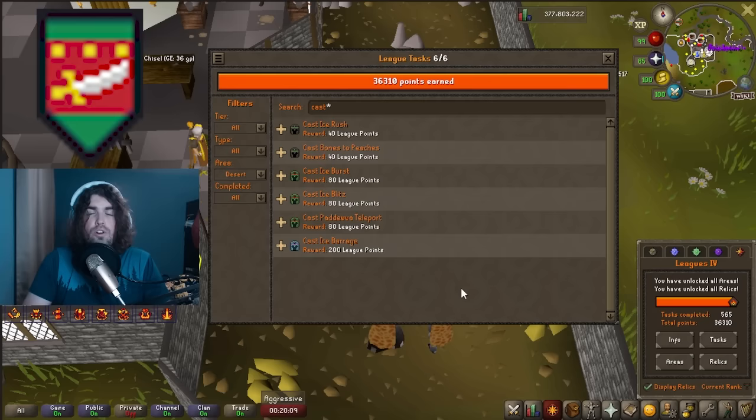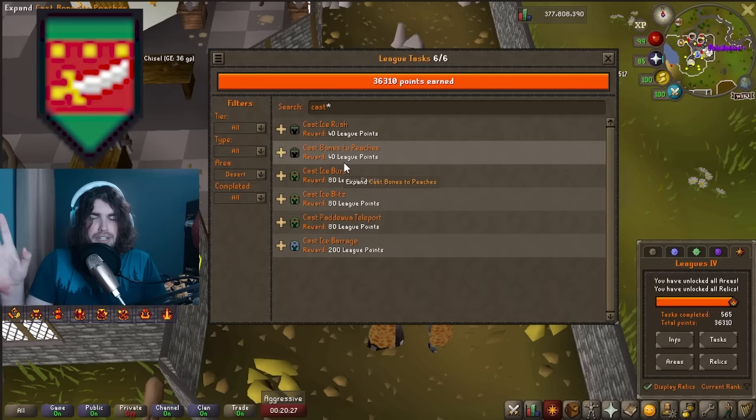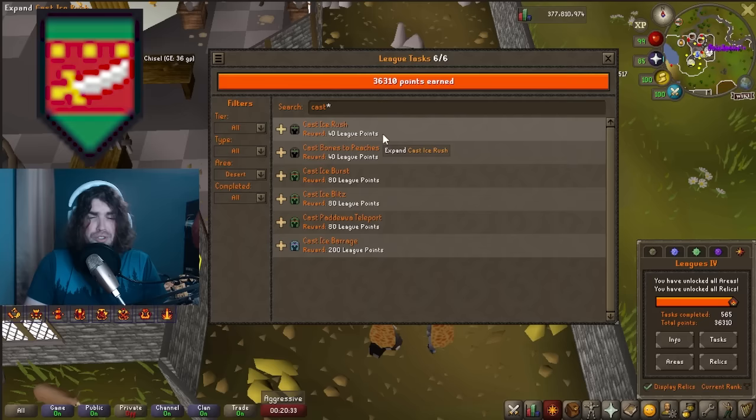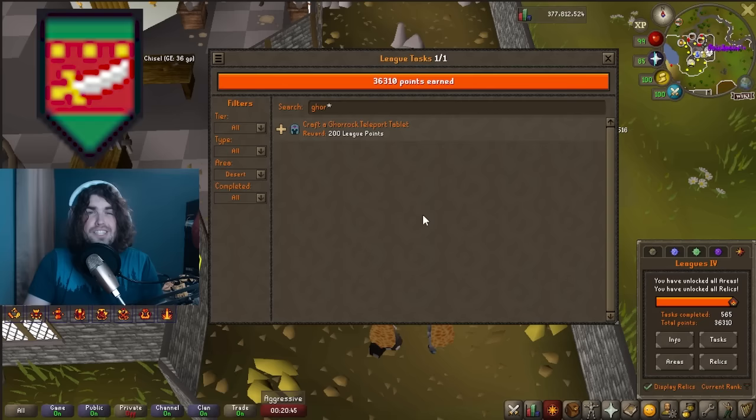The Desert also unlocks the Ancient Spellbook, which has a lot of tasks. Even if you're not using the mage relic, get your Magic level up: Ice Rush, Ice Burst, Ice Blitz, and Ice Barrage are all tasks — Barrage requires 94 Magic for 200 points. The Paddewwa Teleport is 80 points. At 86 Magic you can craft a Gorrak teleport tablet with a piece of soft clay and a few runes, bring it to the Ancient Pyramid, and that's 200 points for about a five-minute task.